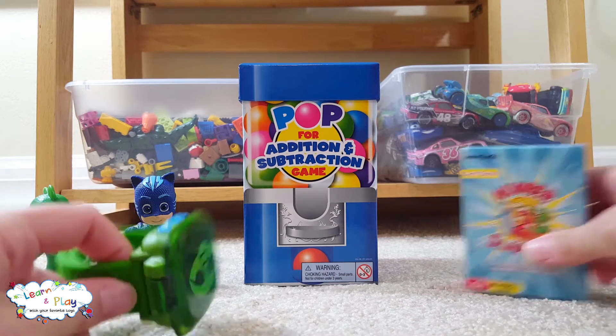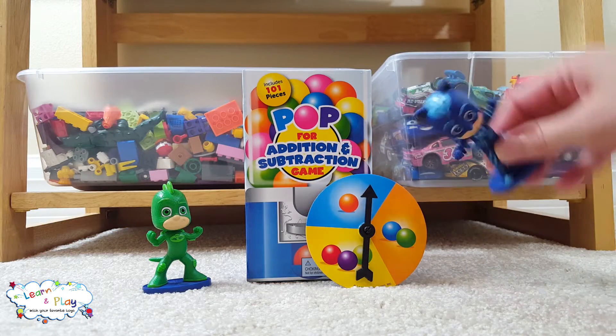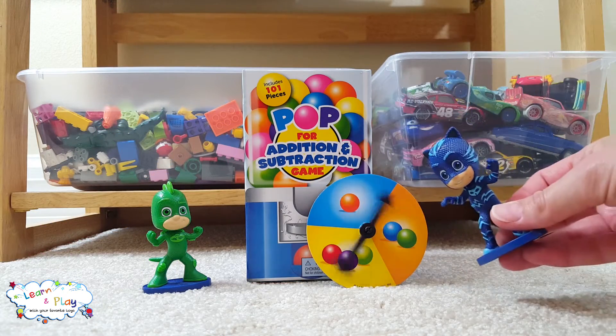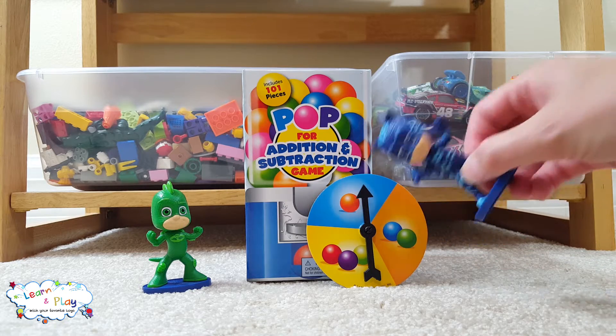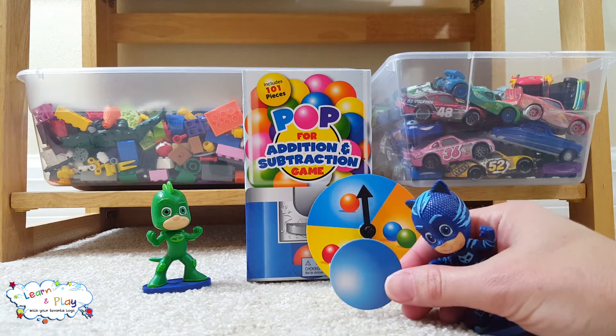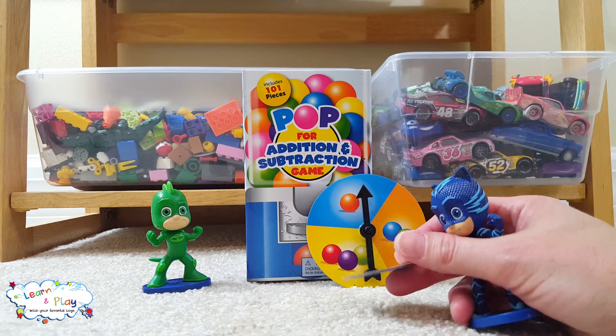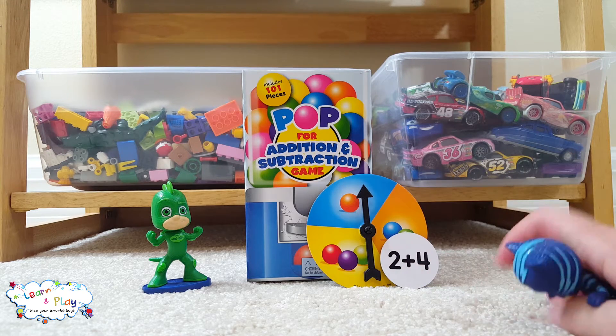First we'll play Pop for addition and subtraction. Catboy, you get to go first. The arrow's pointing to the one gumball section, so go ahead and pick one. Catboy has a blue gumball. Now turn it over. Here's our math problem: two plus four.